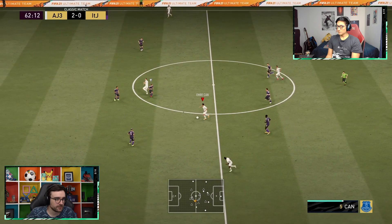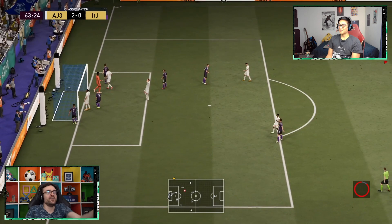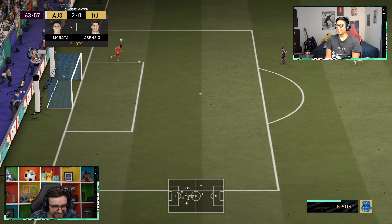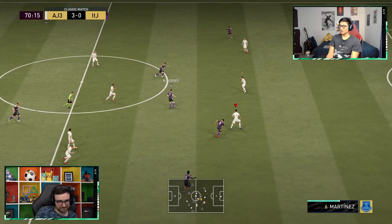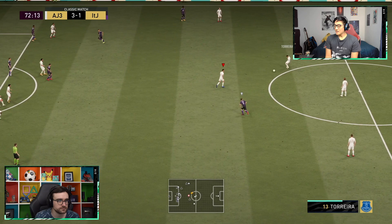Morata actually can't shoot. Why is he trying to shield the ball? I just pressed run — he's like I'm going to shield it and just slow down instead of running. Oh that for a threaded through ball — go on Morata, finish it! He's actually so terrible. Please go in anyway — it's gone over the bar. Why are my centre backs playing like this? Because they're not centre backs — one of them is a right mid! I can't believe the pack luck and then the luck in this game as well.